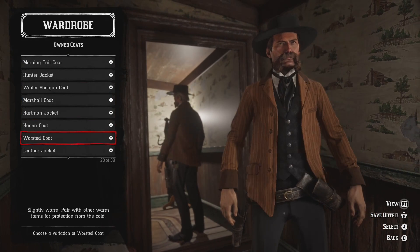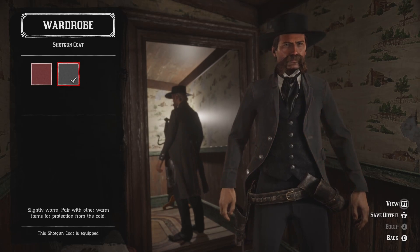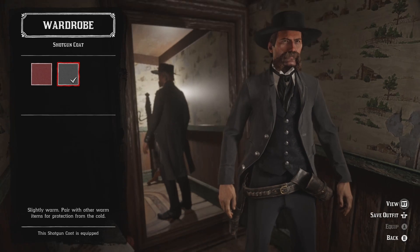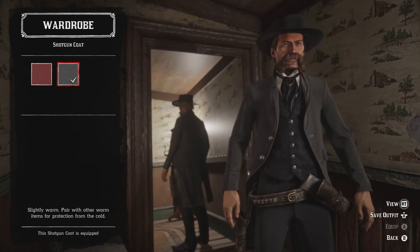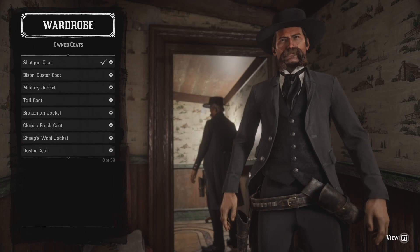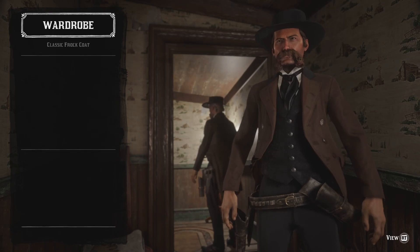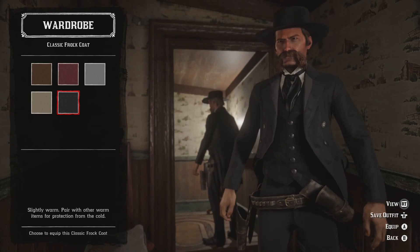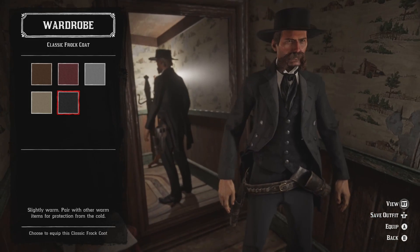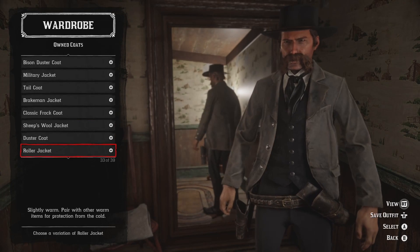If you don't mind the leather look, the Marshal coat is also an option. I personally vouch for the Shotgun coat — while it comes in a slightly darker shade of gray rather than black, it is damn near the appropriate length we want. It's a little short but it suits and fits the bill very nicely; it's a finer jacket that fits fairly snugly. And there's always the classic Frog coat — it does come in black and fits the look, it's just a little off here and there.